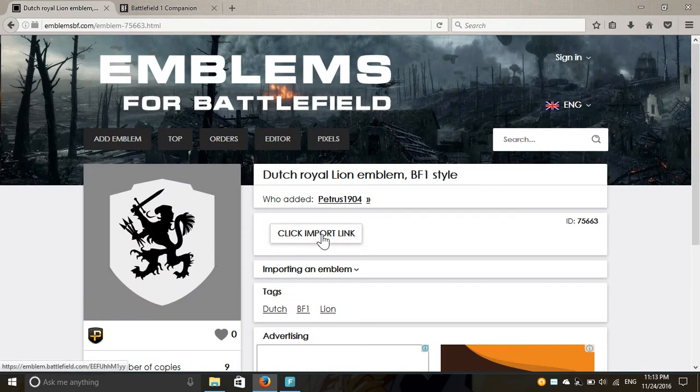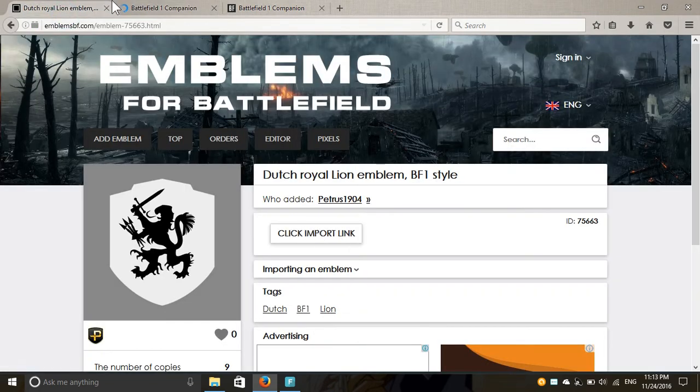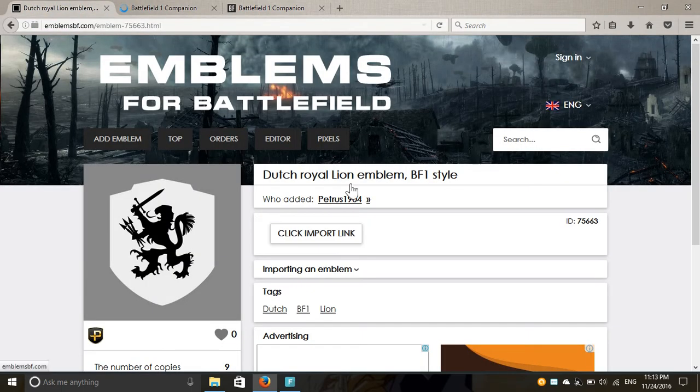use the same ID and password that you use on your console or PC. You will have this page here. Just open it and keep it in your browser so your browser is able to load your Battlefield log very easily. Then go back to the emblem website.